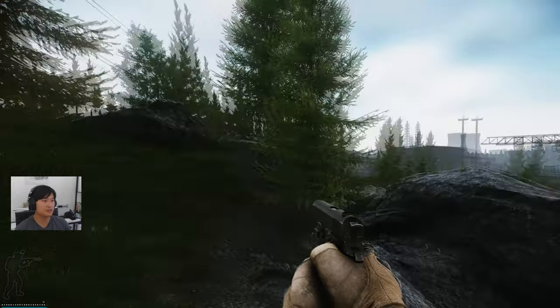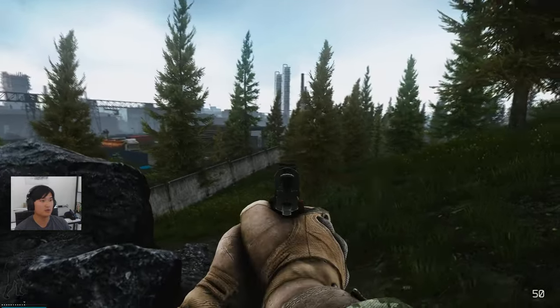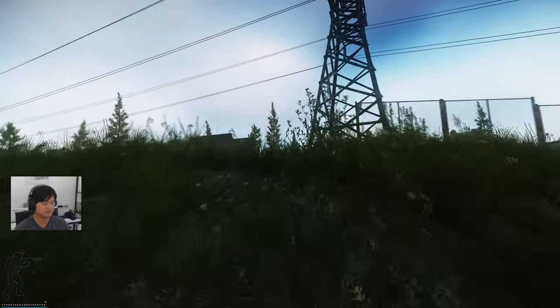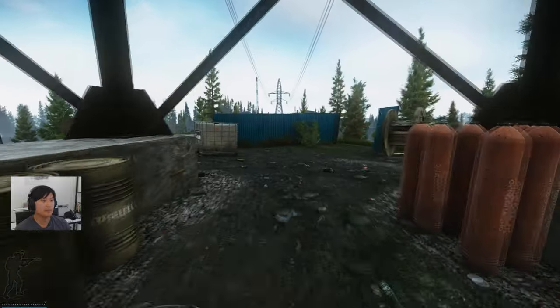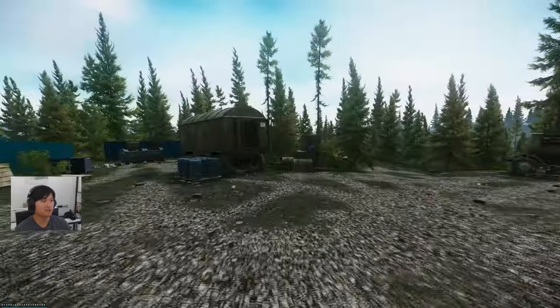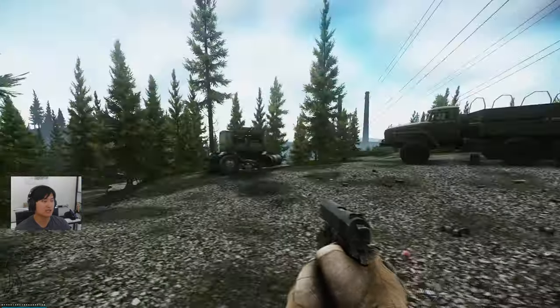Next spot is going to be Power Station, which is up on this hill — that's New Gas down there. If you go through the hole in the wall right here, you can pop up into Power Station. We can check inside this trailer, and right here is the med case. There are also sometimes weapon boxes that can spawn up here, and if that spawns for you, you can also have a really low chance at finding a Saliwaz in there.